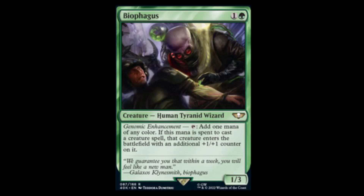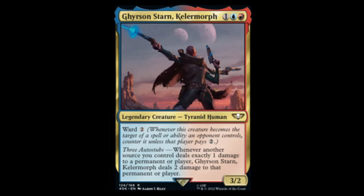We have Biosophagus — green and one for a one-three. Tap: add one mana of any color. If that mana is spent to cast a creature spell, that creature enters the battlefield with an additional plus one plus one counter on it. More counters synergy.